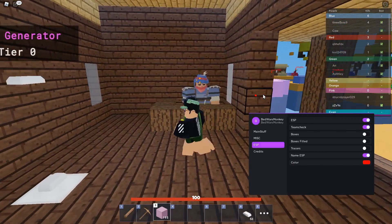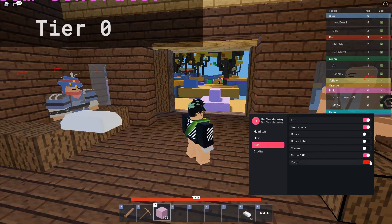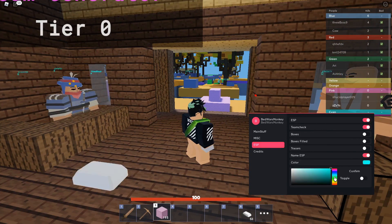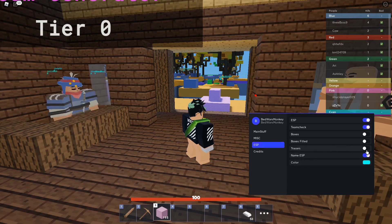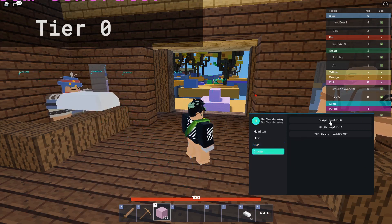You can check if anyone alive is on your team, and it'll show you their name. You can change the color — I like blue because it's easy to see. You can also enable tracers if you want, though I don't personally use them.